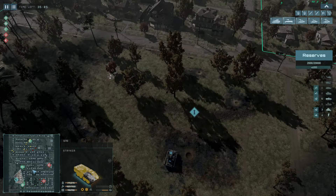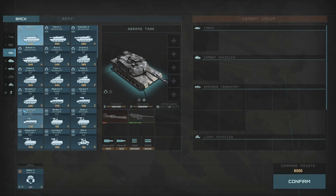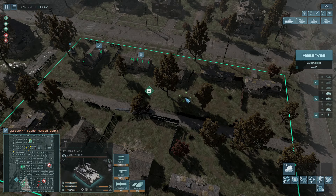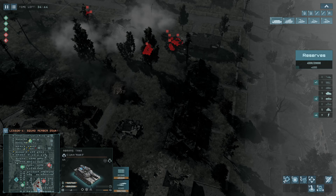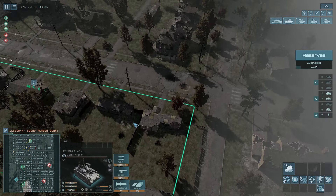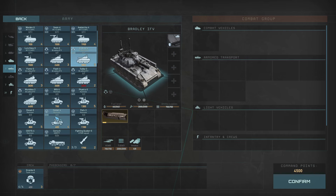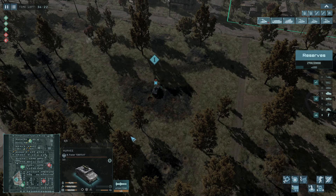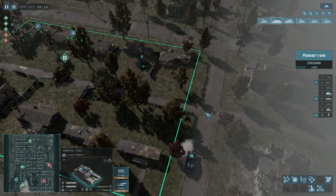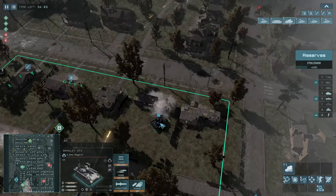Smoke actually works really well in this game. I'm bringing a Bradley with a plasma gun and ATGMs. In this game you really want to go ATGM-heavy because infantry are okay but vehicles are what really hurt — they pack a punch. I can see they're coming with a massive armored fist, so I'm getting my upgraded plasma Abrams in place and hiding my Bradley behind a building.